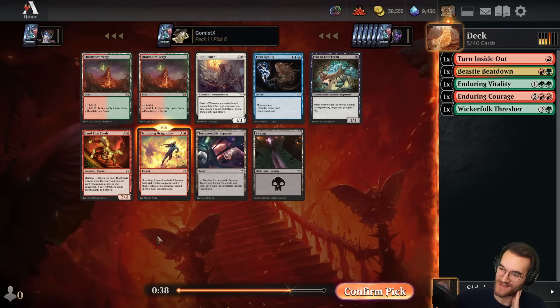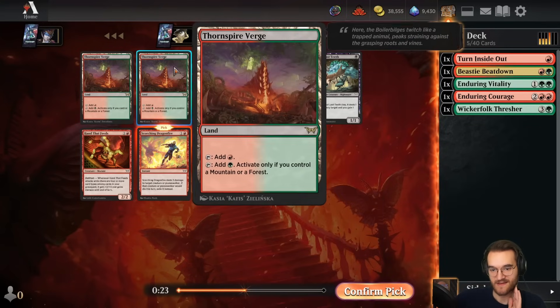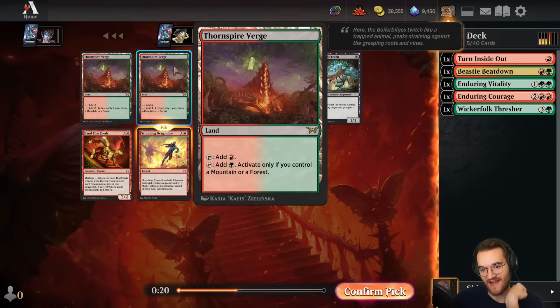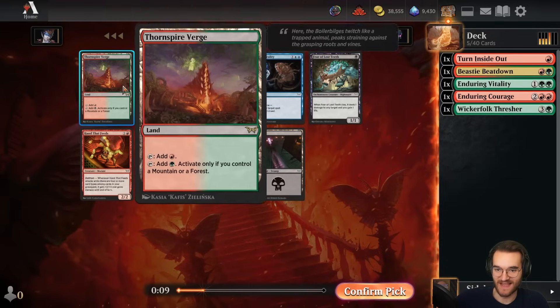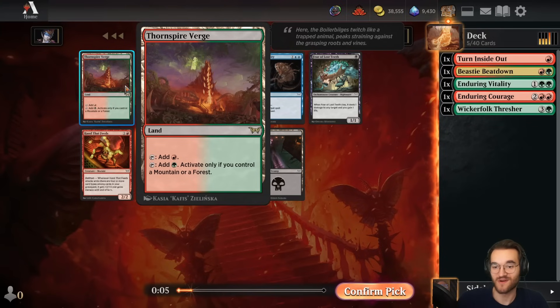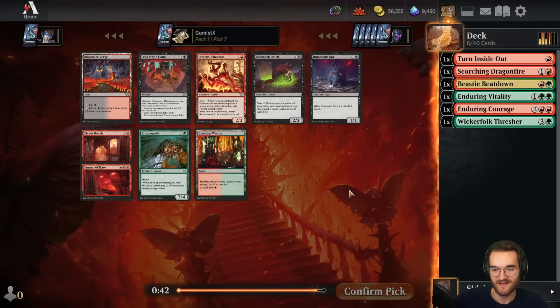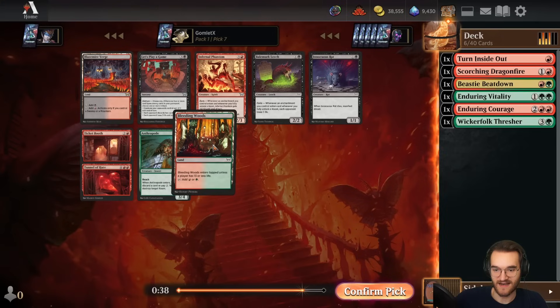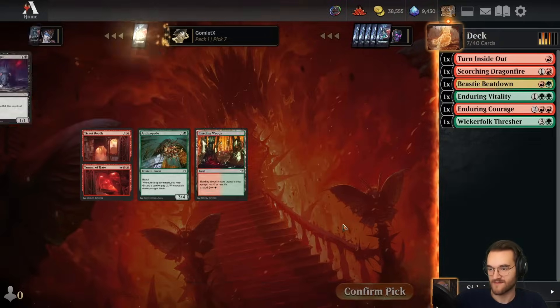Dragonfire is such excellent removal I think we have to take it over the verges. If Dragonfire weren't in here, the dual lands are pretty great fixing — Terramorphic Expanse is especially good because if you're playing a two-color deck, every other land is a mountain or a forest, so these are guaranteed to be an untapped dual land. Those are awesome. We can still roll with the uncommon or common dual land here over Phantom Anthropod and Ticket Booth, which are pretty mediocre filler.